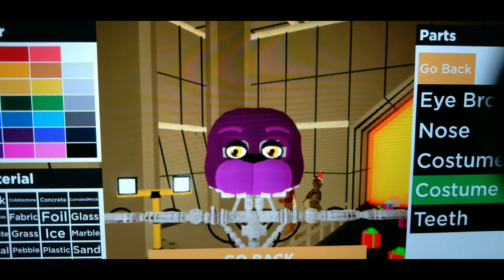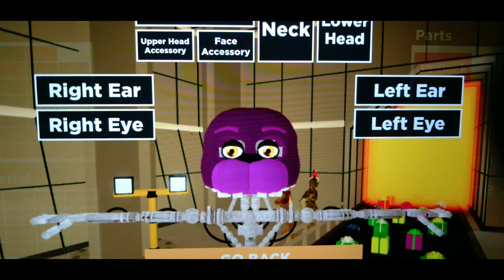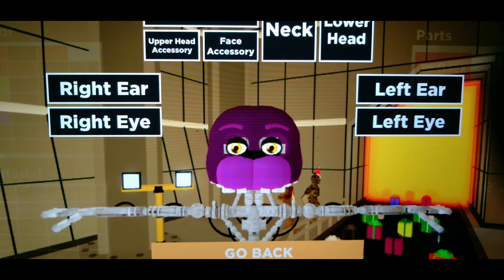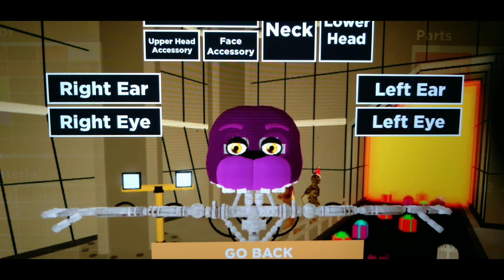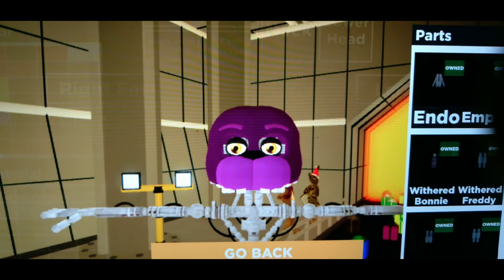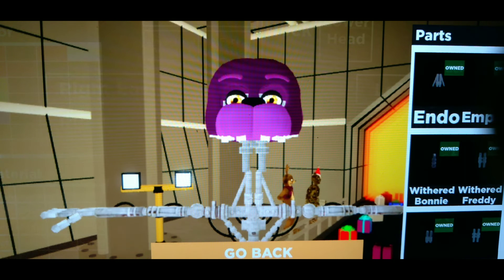Leave the teeth white because his teeth are very white. Now go back and we're going into the neck section. Neck is important because if you add the torso without making your neck taller, your head will glitch inside the torso. So click on neck, then click Withered Freddy. It looks a bit tall and weird but don't worry, it'll look perfect later.